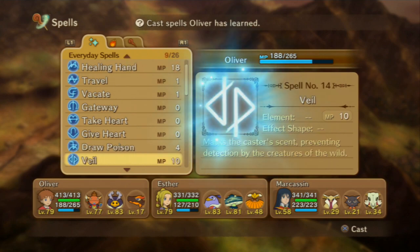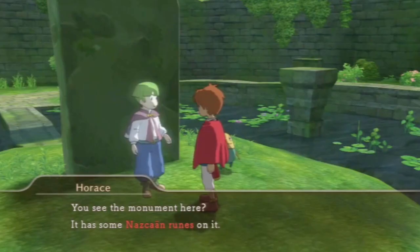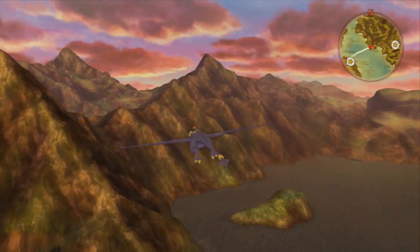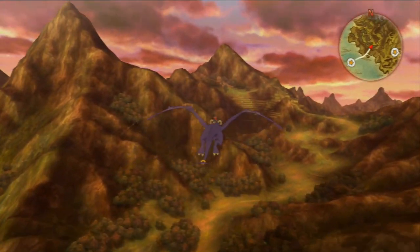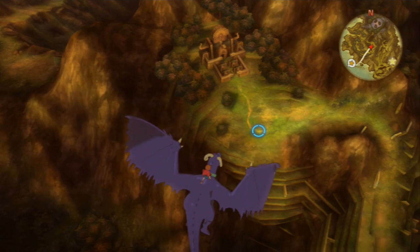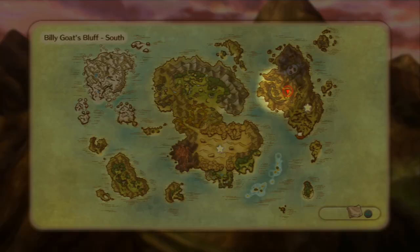For this task you'll need the Veil spell, which is not really required but if you do have it, it makes this task a lot easier. You can get this spell by completing Horace's riddles. Next thing you'll need is the Dragon. If you don't already have him yet, I recommend you keep playing until you've acquired him. Once you have the Dragon, you'll need to fly to Perdida, which is located northwest of Hamelin.